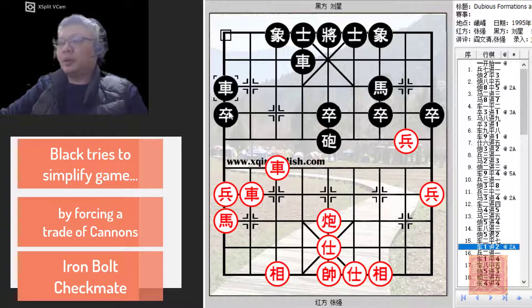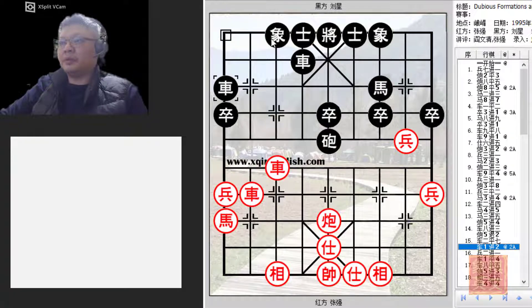Black tried to develop his left chariot, even offering his elephant as bait, hoping to go for the iron ball checkmate. The idea behind this move was to go for the iron ball checkmate and force red to try to trade away the central cannons, whereby black would relieve some pressure. Black could also consider other moves, however red could also consider playing R8=3, and both moves would give red an advantage.